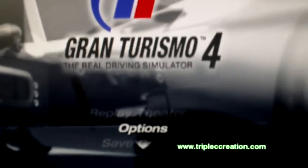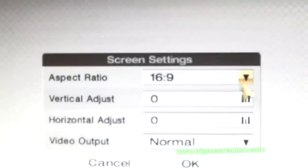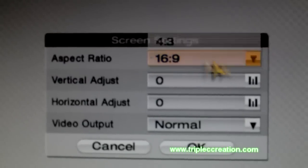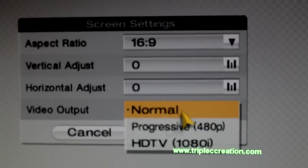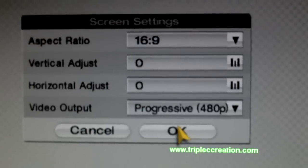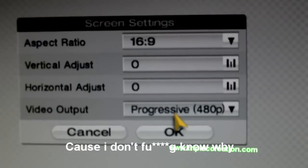Before you play the game, you want to go to the options. In options, first you want to change the screen setting — that doesn't really matter, you can set it to 16x9 or 4x3, it's up to you. And the video output, set it to progressive 480p.